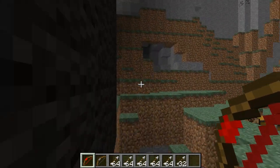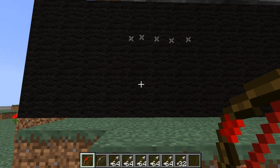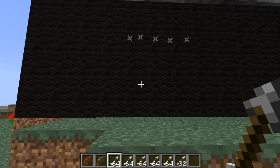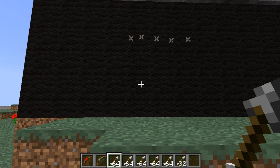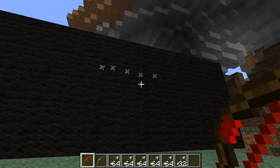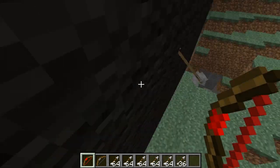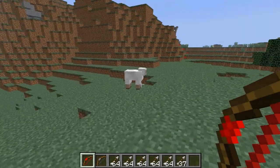For durability — and maybe it's the same as a normal bow since I've never actually tested one — it goes through six stacks of arrows, so that's six times 64 arrows before the bow is used up. I'm in creative mode, that's why you're not actually seeing the arrow count go down, but you can see how it fires.